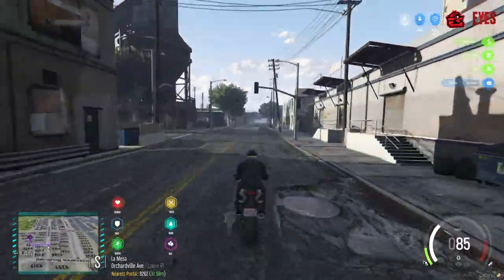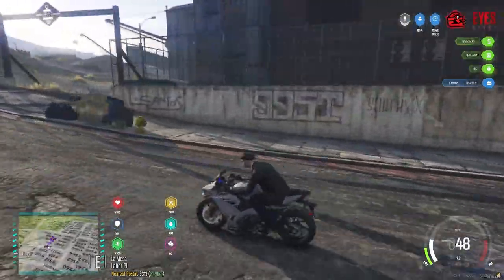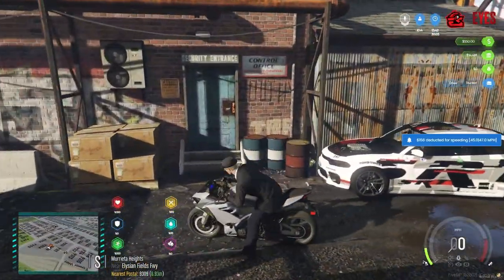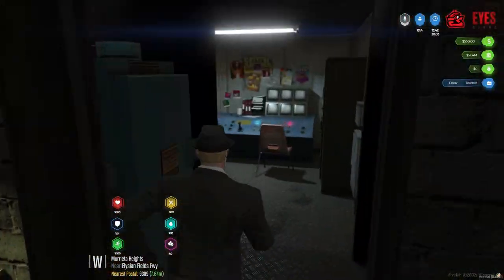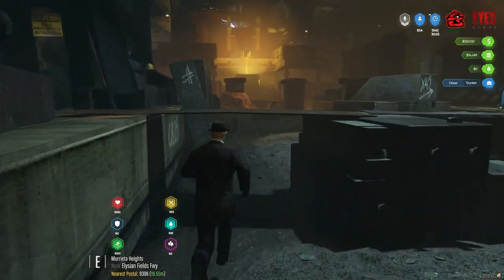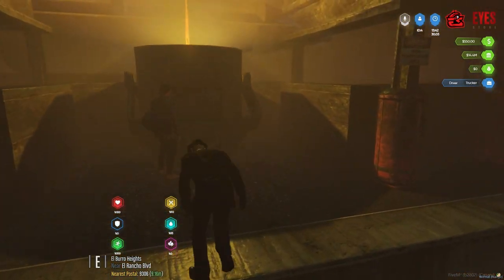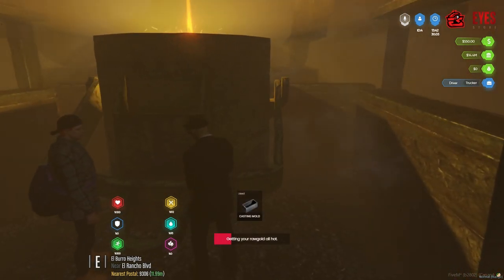We're just pulling up to the gold smelting location now. Ride on into this little construction yard here and head into this building. Take your raw gold inside, run all the way through and head over to this big molten lava bucket. Once you get over here, stand next to it and press 3, which is your casting mould.